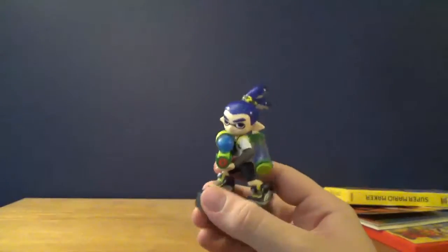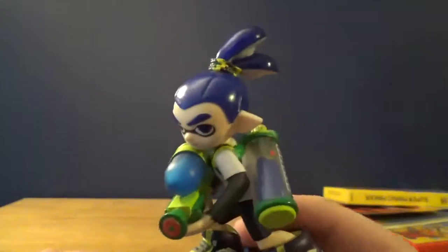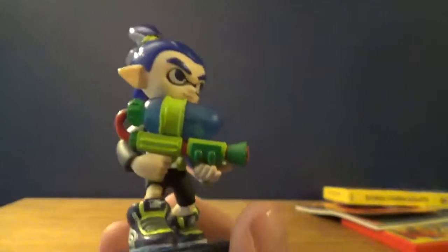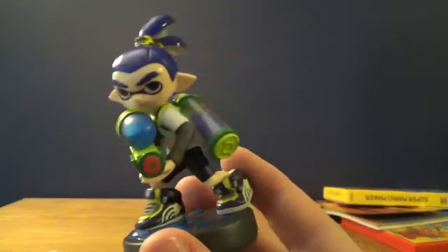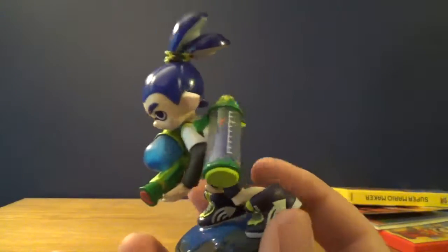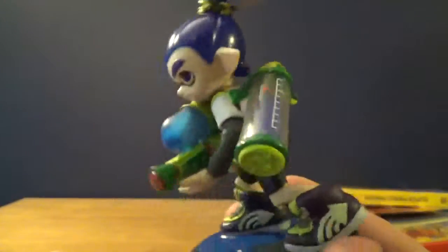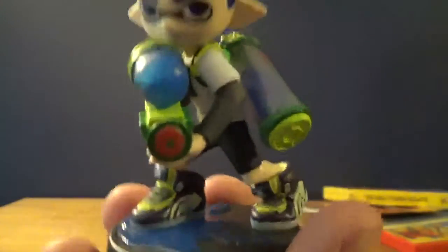There we go. Here we are — the Inkling Boy, as you can see here. Pretty detailed. Obviously, the boy has that interesting hairstyle right there. And you got that splatter shot, the detail on that is really nice. Two things I really like about this. First of all, the ink tank — the fact that they actually put some ink in there with a little cap mark on it, that's pretty sick. And the second thing, how the base has ink on it, so it looks like they're stepping in ink. It's really interesting.